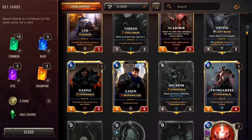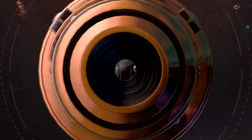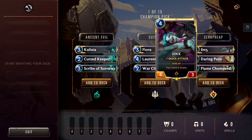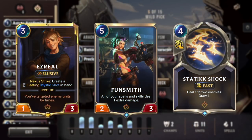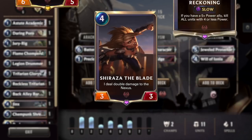Unlike other modes, in Expeditions you don't use any of the cards from your collection. Instead, you build a deck as you go with a series of picks and trades. Every pick offers a different, random combination of champions, units, and spells.